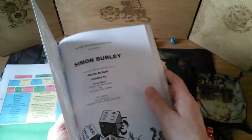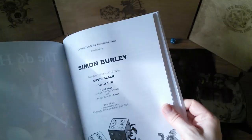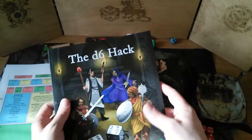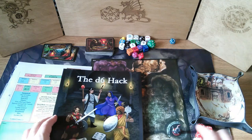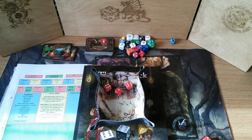This system is written by the same guy who wrote Golden Heroes all those years ago — Simon Burley — inspired by the Black Hack, but it's all D6 based. To give you an example, let's say our character here is trying to hit someone.